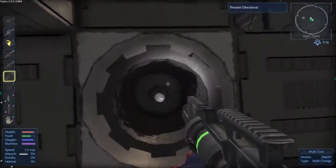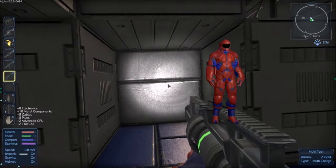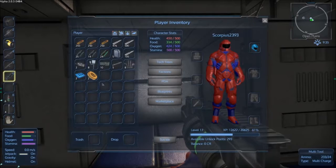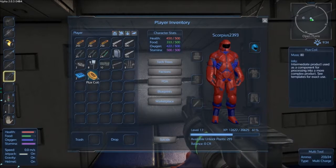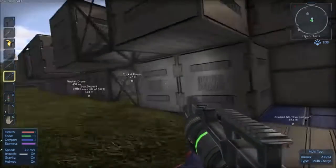Thruster directional - it's not a large one but we just got all that stuff. We got advanced CPUs and flux coils from that. Oh my goodness, that's well well worth it.